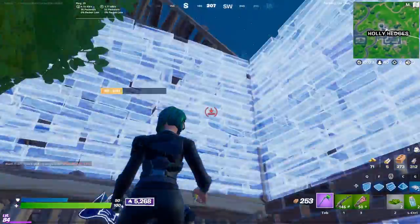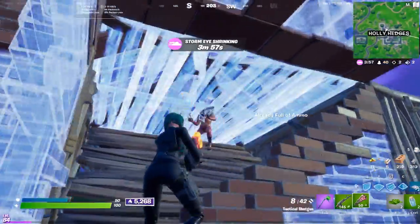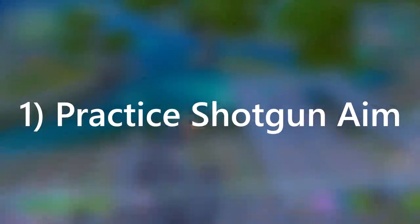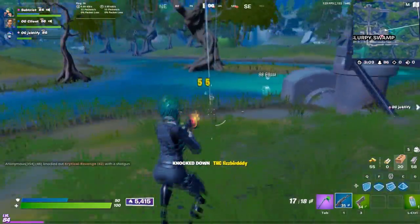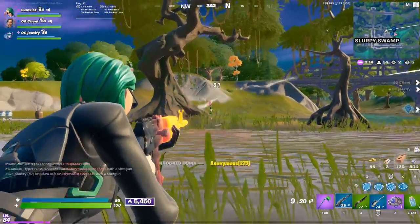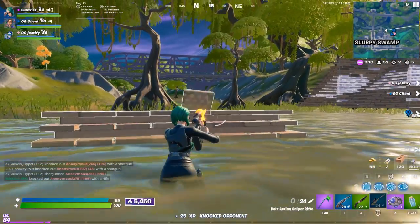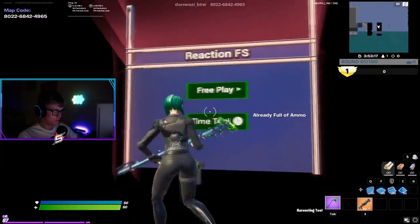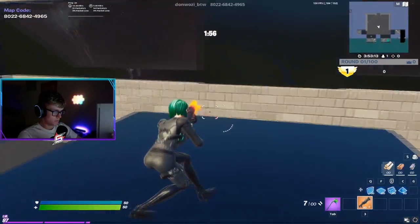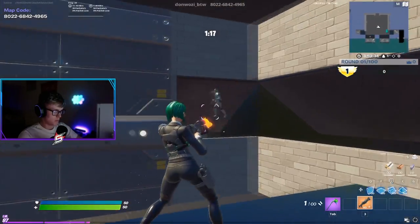Starting off, a major struggle I had in arena was actually learning how to fight without the pump. A great way to learn how to fight with a different shotgun, such as the charge and tac, is by practicing in creative. Unfortunately the lever action shotgun isn't in creative, so you can't really practice with that. But in the Scovacs aim training map, I've been using the Reaction FS scenario with the charge and tac — you can practice with whatever you use most in arena.